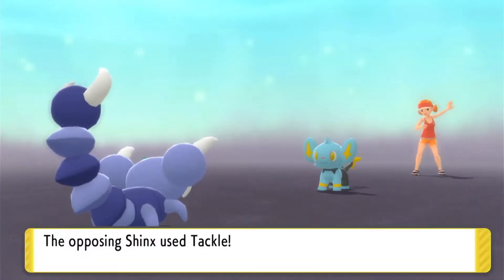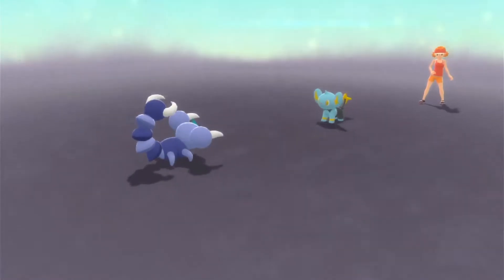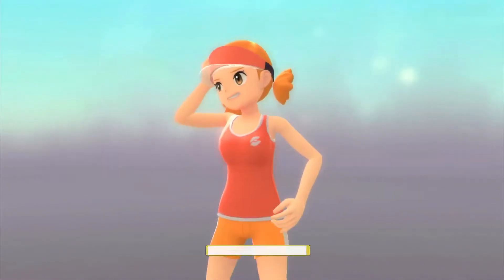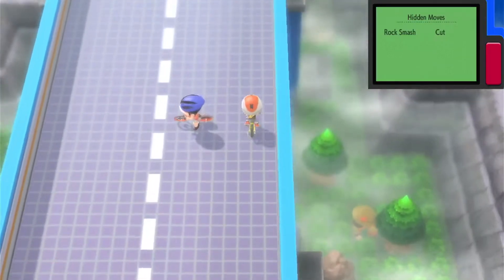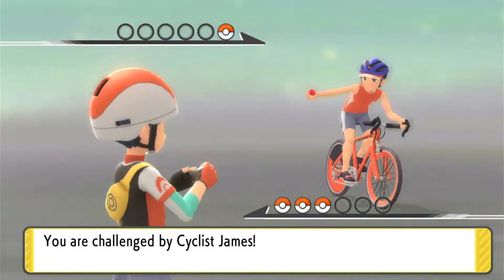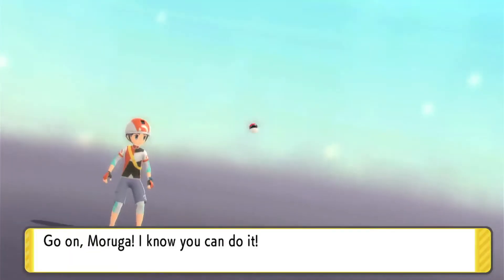Venoshock isn't going to be the only Poison-type move on Moruga as I progress. Moruga is a Poison-type, so it's weak to Steel, but it's going to have a Fire-type move that can deal with Steel in the future. I also just caught a Ponyta — the problem is it's also a Bug-type so it's weak to Fire, but when it evolves into Drapion it loses the Bug typing, so Fire is no longer a problem.